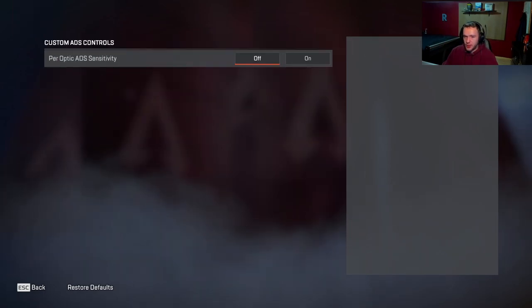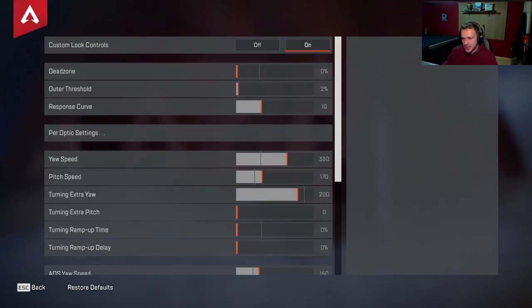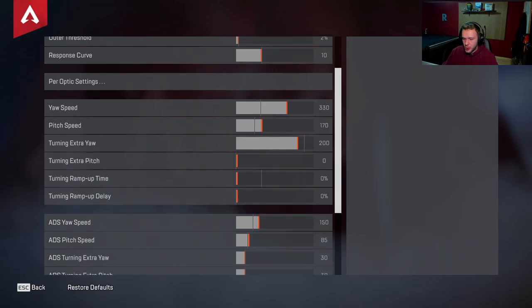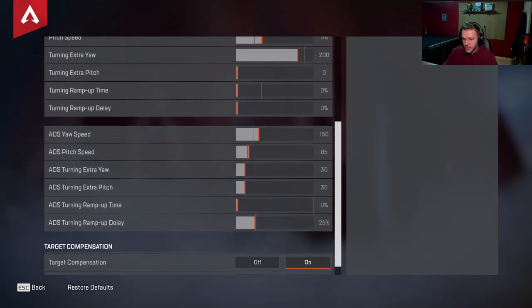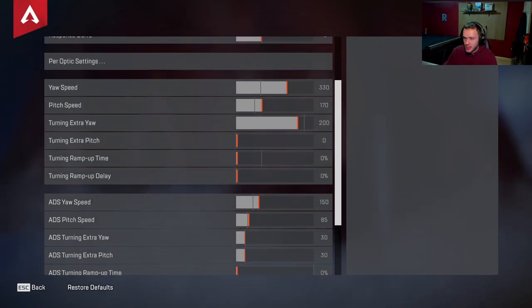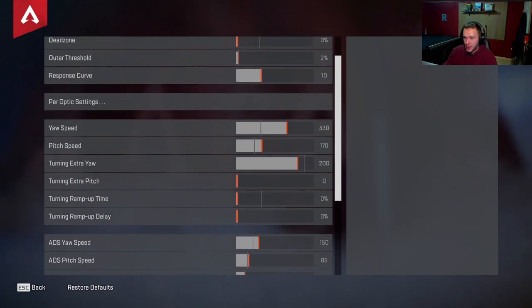I do not use per-optic ADS sensitivity — I like the consistency on every sight. I think on controller it's a lot easier to maintain, but that's personal preference. If you want to pause the video, screenshot it on your phone right here. I'll leave it for a few more seconds, and we will show the rest of the settings now. I've been using these settings for a very long time, so I can vouch for them — they beam, especially with the R301. Practice makes perfect, of course, but these should feel pretty good as soon as you set them up.